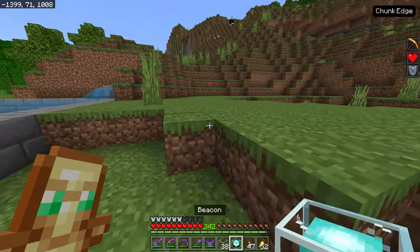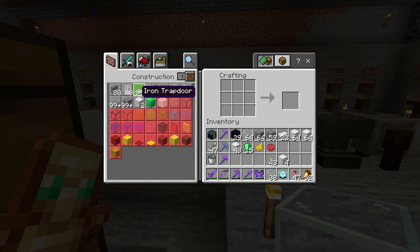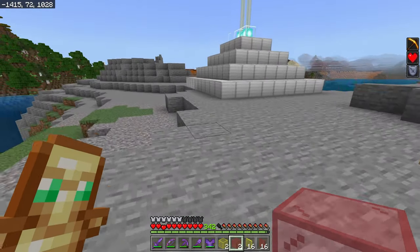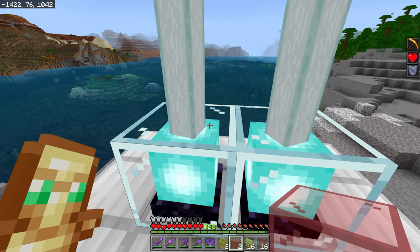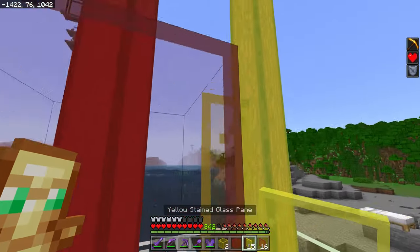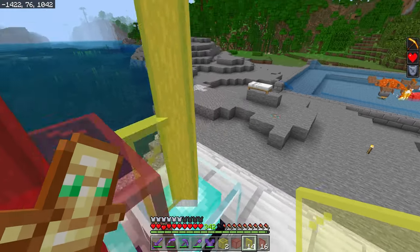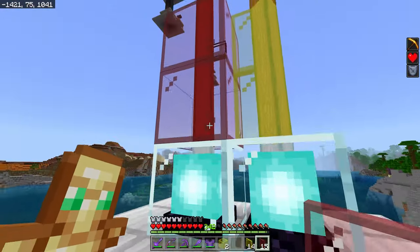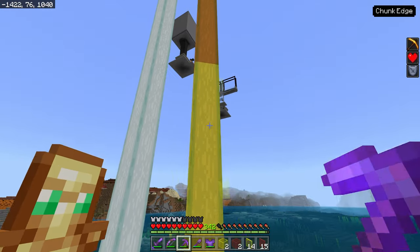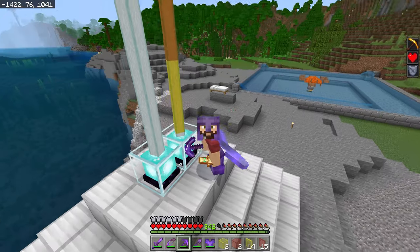We can have some fun with beacons too. I'll pick some flowers, turn them into dye, and dye some glass at a crafting table — yellow and red. These colored pieces of glass don't do anything except look really cool. I can place a piece of red glass here and get a red beacon beam, or yellow stained glass for a yellow beam. I can even stack multiple colors — and interestingly, having yellow glass and red glass stacked actually blends them into orange. I didn't know that was a thing!